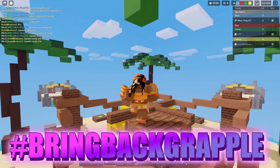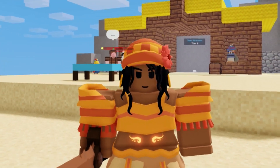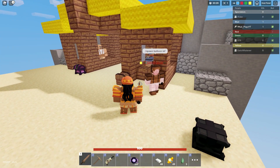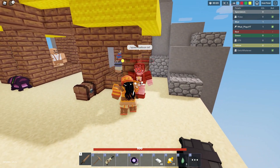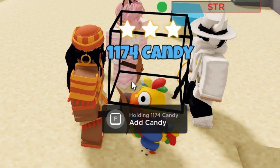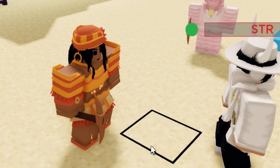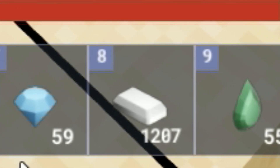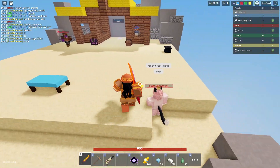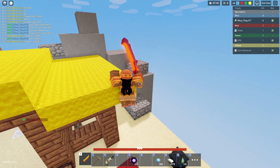Comment down below hashtag bring back grapple because we need this item back in the game. Alright, so this is the brand new Lucia kit — it looks really cool. In the shop there's a pinata for 35 iron, let's buy that. When you hit a player, every single damage point gives you candy. You can place the pinata down and insert candy into it. To take the candy out you break the pinata with your pickaxe — and we just got 59 diamonds, 55 emeralds, and 1200 iron! This kit is actually really OP. Pro tip: put your candy in your chest so you don't lose it.